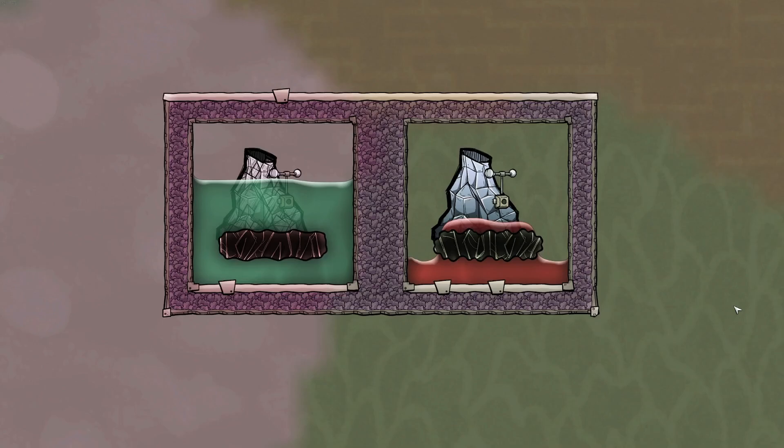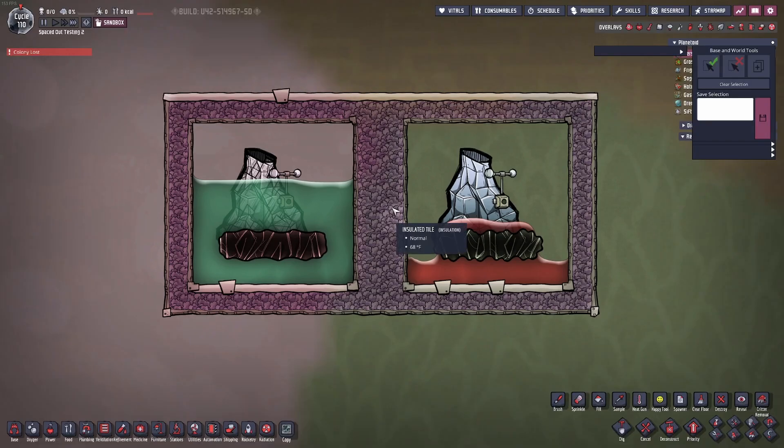Hello, I'm Enzo and today I'll be playing Oxygen Not Included, going over Niobium and Tungsten Volcanoes. These are two types of metal volcanoes found in Oxygen Not Included Spaced Out — not the base game, but the DLC. These volcanoes are unlike any other in the game. The liquid they produce is extremely hot: almost 6,000 degrees for Niobium and almost 7,000 degrees for Tungsten.